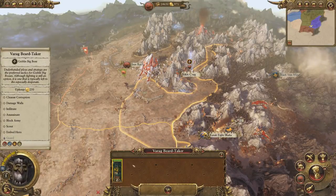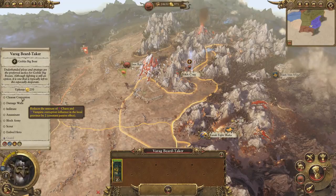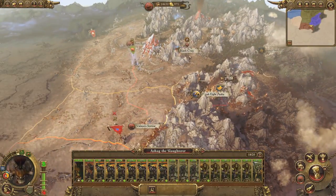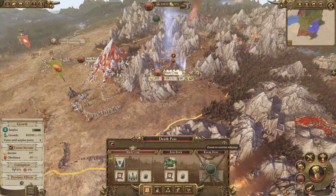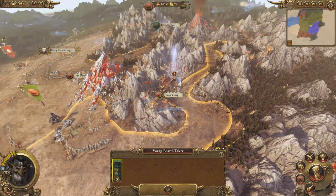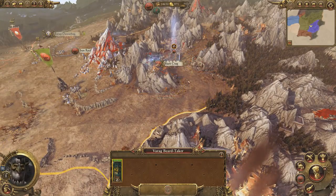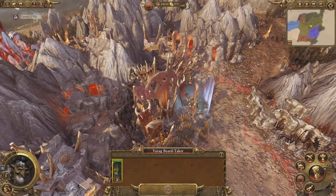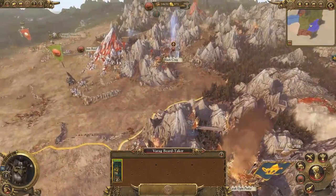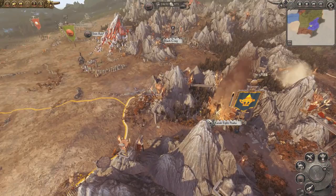The other option is to spec him into the spy tree and deploy him in various areas using this button. Depending on where he's at, he'll give you different status effects — he can block enemies, assassinate, embed with a hero, cleanse corruption, all kinds of nice stuff. Cleansing corruption is actually not a terrible plan. He just kind of hangs out and does a little boogie dance, and contextually he'll auto-block armies that try to walk past him. It's really streamlined.